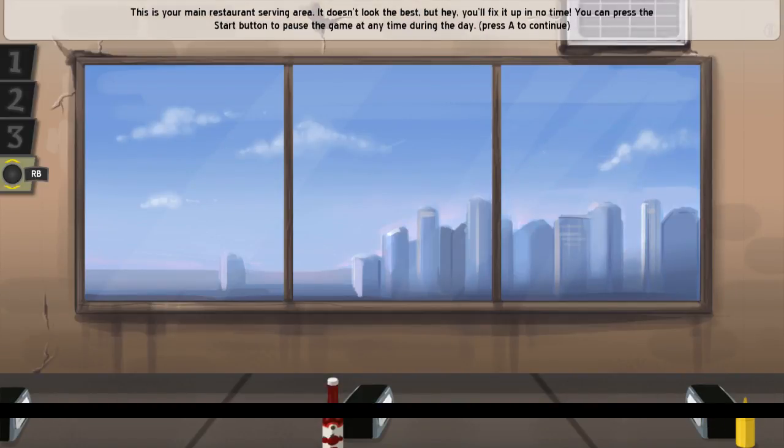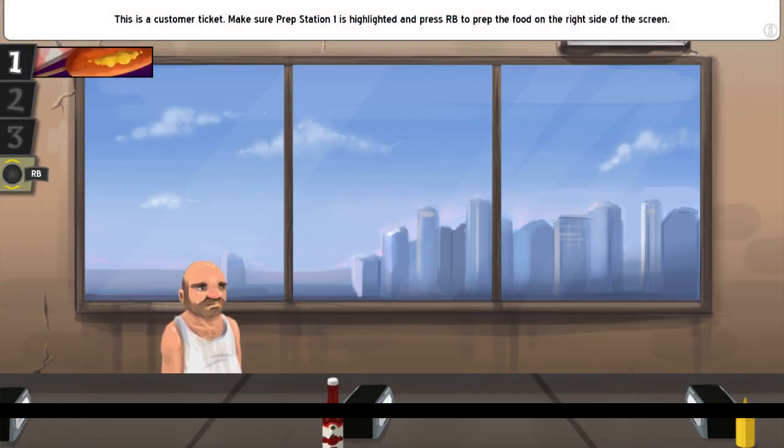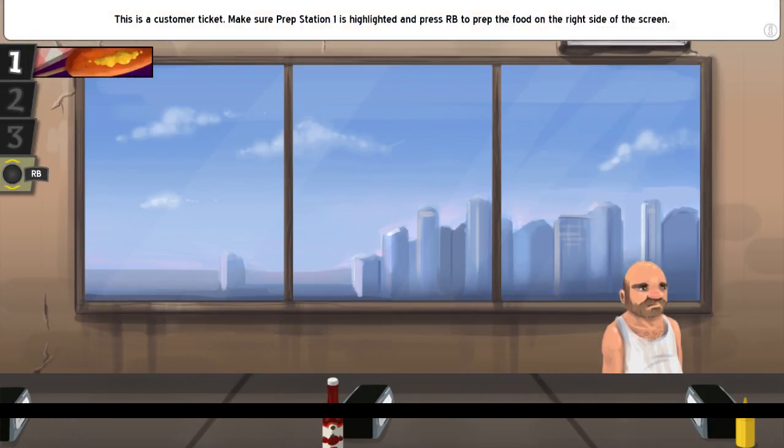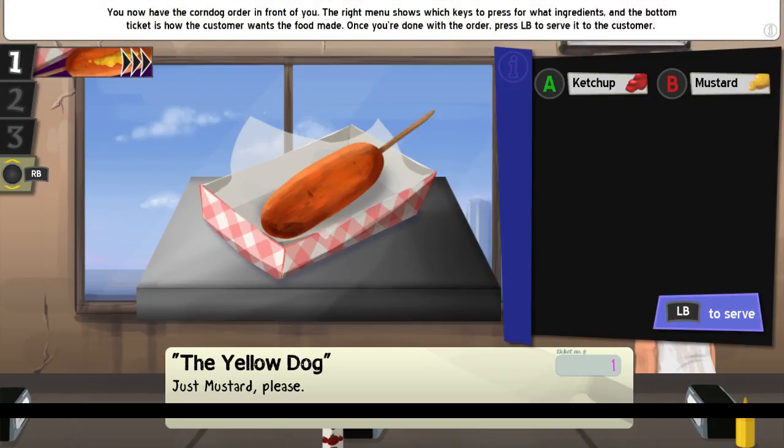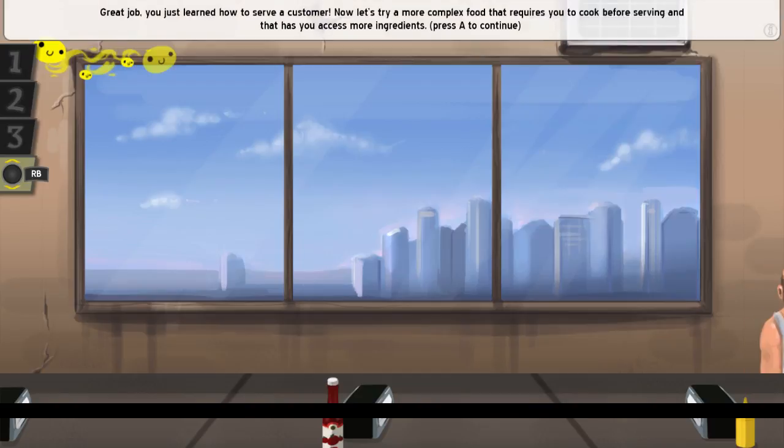Welcome back. So today we're going to pick up Cook Serve Delicious from the beginning. This game might look familiar. We're trying to play this with a controller, so hopefully this will play just fine. Press RB, LB to serve — beautiful. I use RB to toggle? Okay, I see.